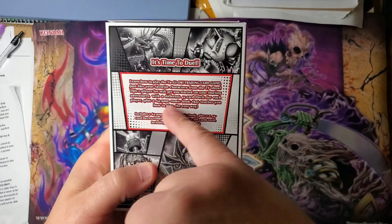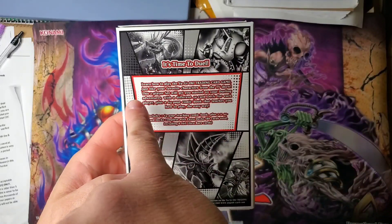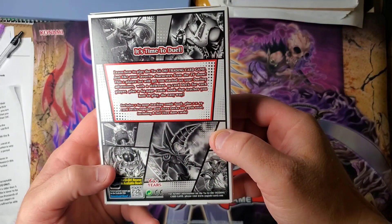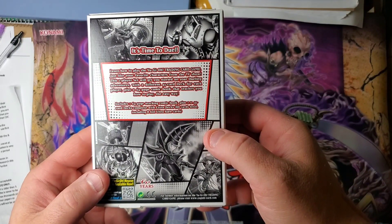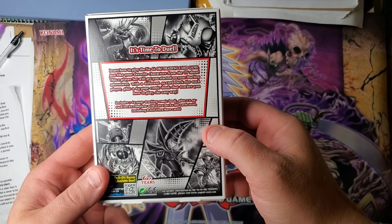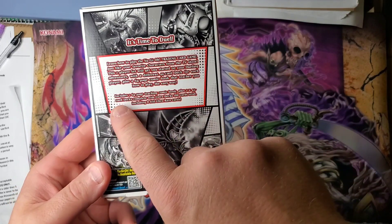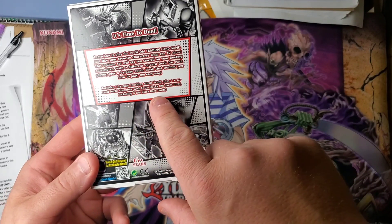It doesn't tell you what cards you get, so we're going to open it up and discuss it. It says: learn how to play the Yu-Gi-Oh! trading card game, just like your favorite characters from the TV show. This two player set includes two 44-card decks for each player, plus a 64-page comic book that teaches you how to play. That's 88 cards total, including 8 foil ultra rare cards.